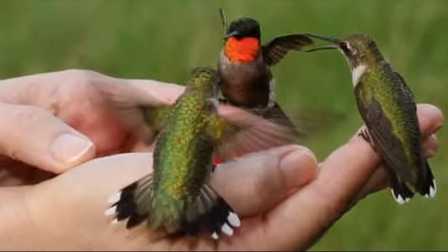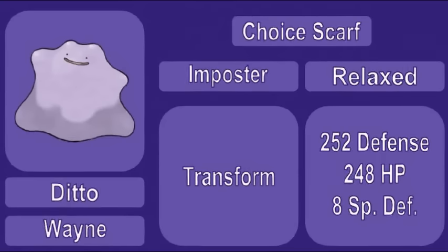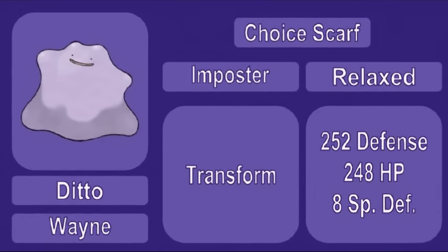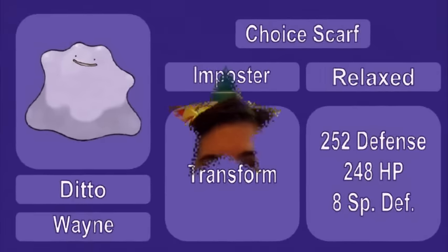Bringing up the rear, we have 0.3 meters of the miraculous mush that is Ditto. Ditto is holding onto a Choice Scarf, has the Impostor ability, and a single move Transform. I've never even considered using a Ditto competitively before, so this could be interesting. I wanted to make a joke about size, but no matter what I did, it would be taken the wrong way. So let's just go ahead and battle.